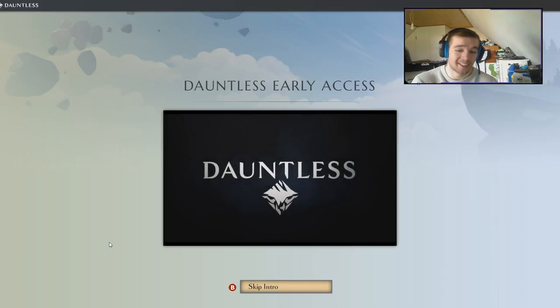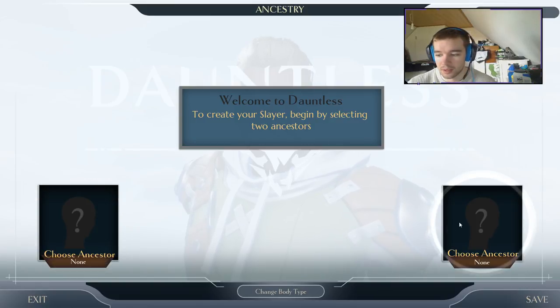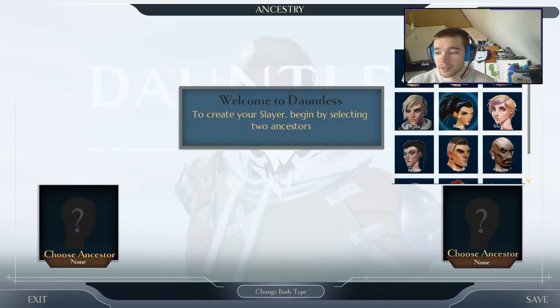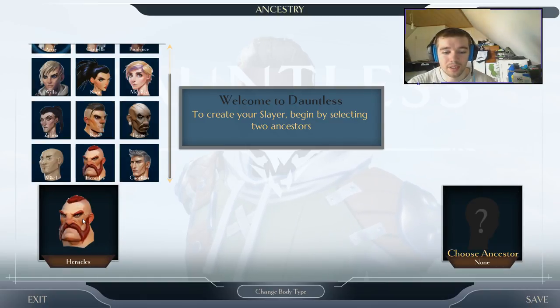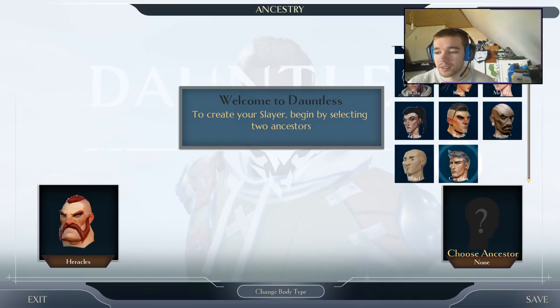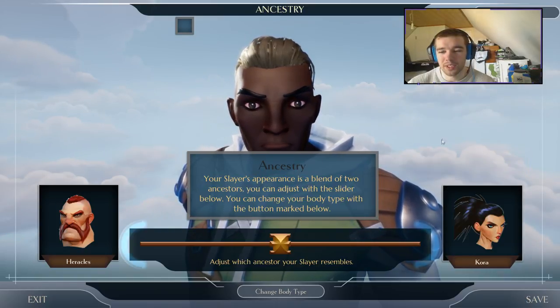He thanks me for buying the game - good style. Welcome to Dauntless. To create your slayer, begin selecting two ancestors. First ancestor, probably Herakles. What a big guy. If I take two men, does it mean they both... I'll probably take one lady.